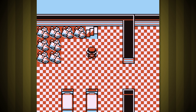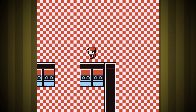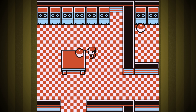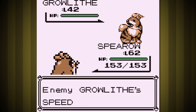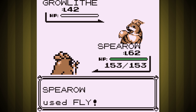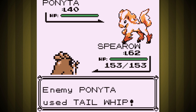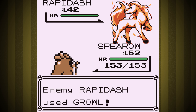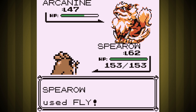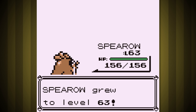I decide Blaine's Fire Gym will be easier than my luck with the rival fight, mostly because Blaine tends to fight like an idiot, and the fire trainers will be great for easy experience. Once I get to Blaine, I have this baffling fight where they never land a hit on me — it's not even a case of him missing or me using Sand Attack. He almost never chose an attacking move, and when he did, I was in the air using Fly. Blaine might be the worst trainer in all of Kanto with no excuse given the team he has.